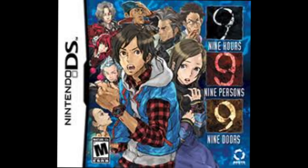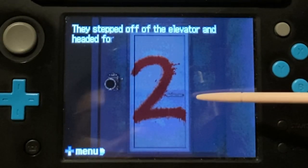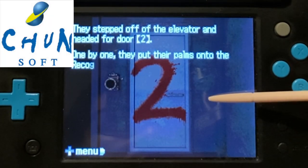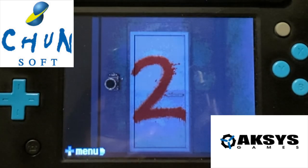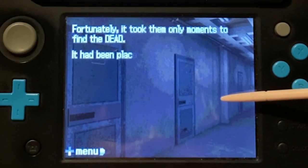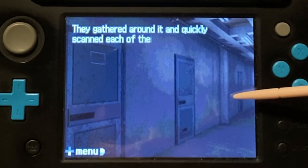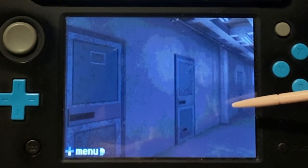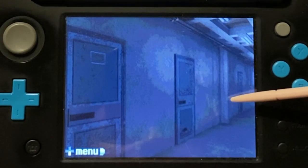Number 2: 999. Full name — 9 Hours, 9 Persons, 9 Doors — is a horror-based escape room visual novel of sorts, developed by Chunsoft and published by Aksys Games in North America and Spike Chunsoft worldwide. With similarities to psychological and mental manipulation as those seen in Saw movies, it preys on each individual's sense of importance or morality, pitting each contestant against each other for the best or forcing them to work together for the worst.